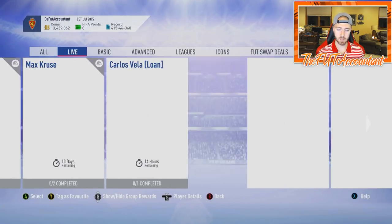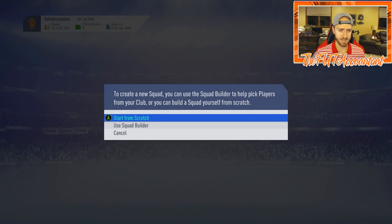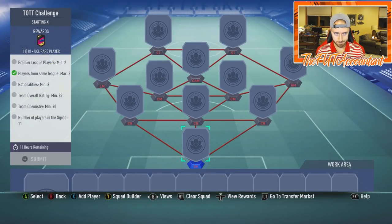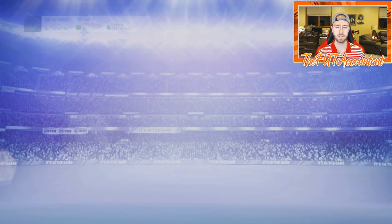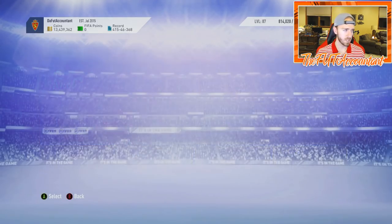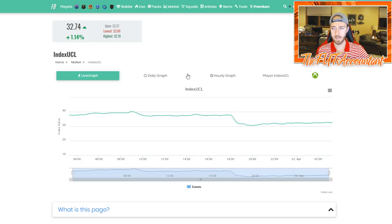I want to look at the SBC we got today — the Team of the Tournament challenge. We've been getting one of these SBCs every day, and this one honestly does not make any sense. The pack gives you an 81-plus rated UCL rare player and it requires an 82 overall squad, so that literally does not make a lot of sense. But it is some UCL supply, so some of those cards went down today. If we look at the UCL market on Futbin, yes it did take a dip — went from 37 to 31 and it's now back up to 32.7.